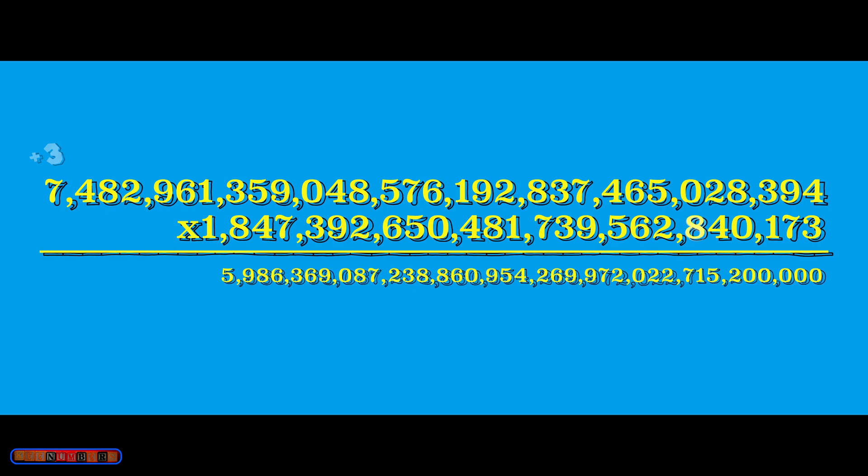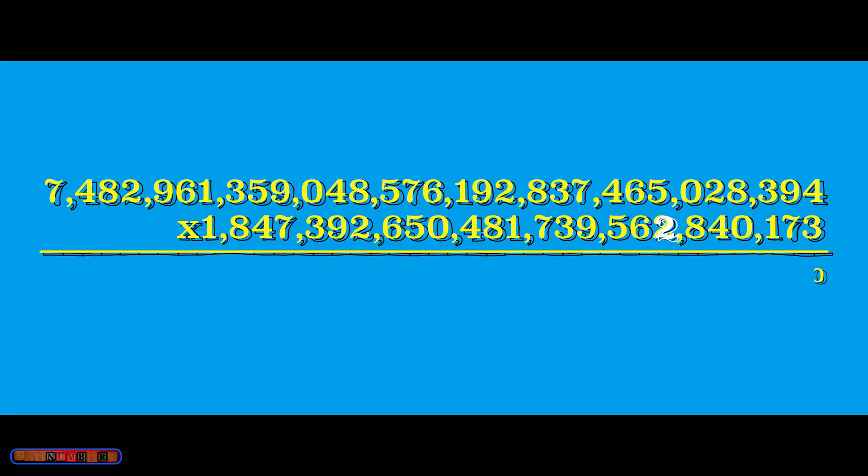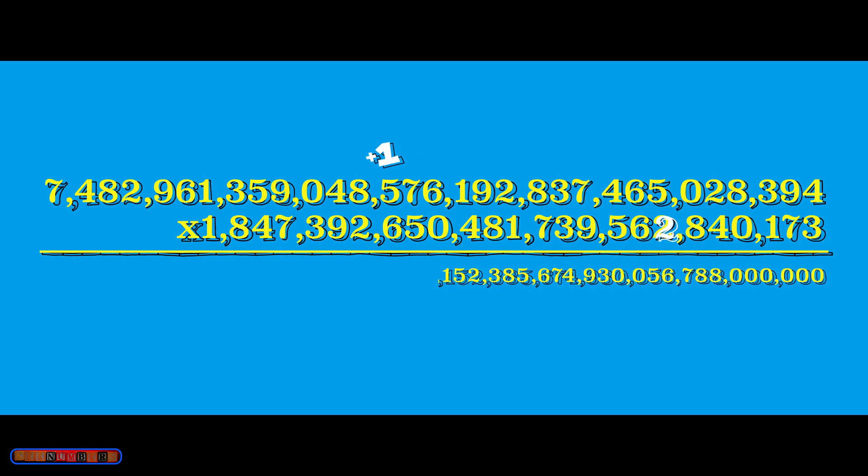Carry that 6 forward. 8 times 4 is 32 plus 6, giving 38 — carry the 3. 8 times 0 is nothing — add the 3. Start fresh: 8 times 9 is 72, push that 7 forward. 8 times 5 plus 7 gives 47 — carry that 4 forward. 8 times 3 plus 4 is 28 — push the 2 forward. 8 plus 2 is 10 — push the 1 forward. After a heap of zeros, just double everything. 2 times 4 gives 8. 2 times 9 gives 18 — carry the 1. 2 times 3 plus 1 gives 7. 2 times 8 is 16 — carry the 1. 2 times 2 plus 1 is 5. 2 times nothing is nothing. 2 times 5 is 10 — carry that 1 forward. 2 times 6 plus 1 gives 13 — carry that 1 — you get 9.